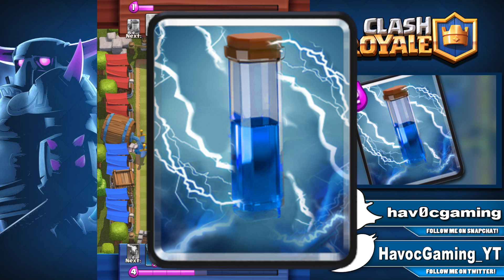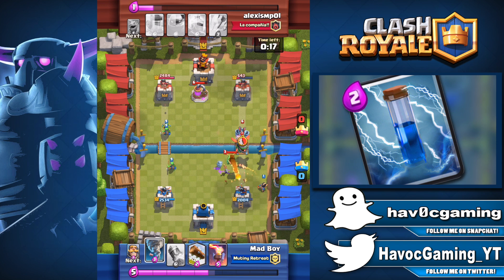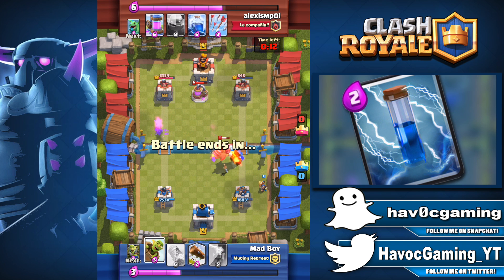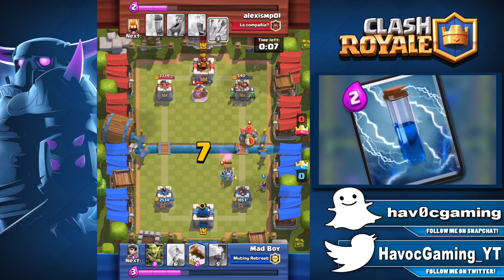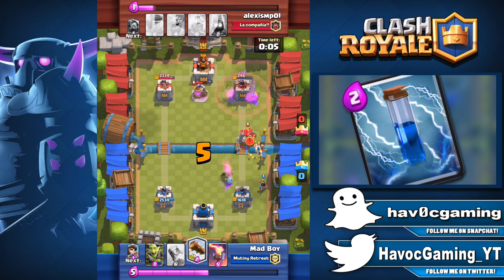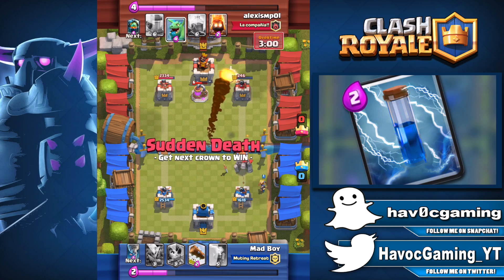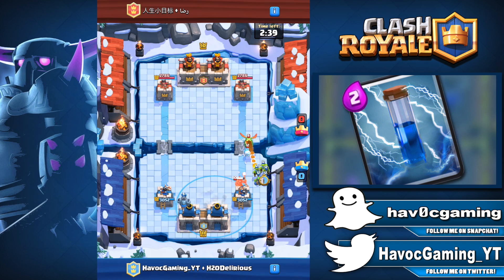And finally, number 1: the Zap. At a 44.2% usage rate, this is the first and only card over 40%, meaning almost half of everyone is using the Zap. There's no other card being used as much as this one. Moreover, in tournaments the Zap is almost at 60%. I think we can all agree that Zap is the best card in the game for any situation. For only 2 elixir, it does wonders. The Log is also 2 elixir, but they each have their own advantages — you gotta pick either one, or just bring both.